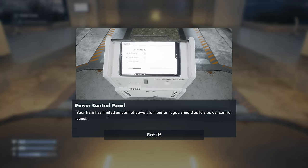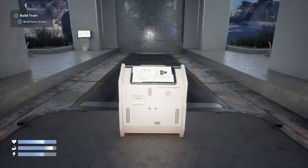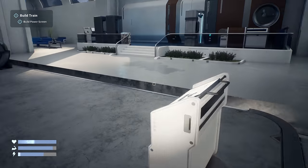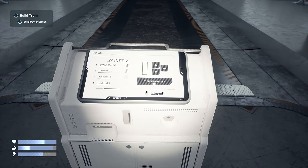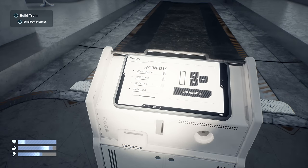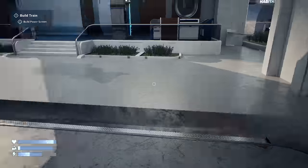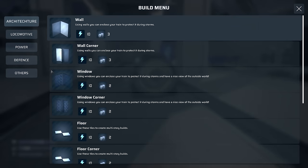Power control panel: your train has a limited amount of power - to monitor it, you should build a power control panel. I'm leaving a little bit of room for walls and stuff. Turn engine on - forward. That's neutral. See the throttle, velocity, the mass - state is currently braking. What we need to build now is... oh yeah, there are walls in the build menu! I don't know why I didn't look at them.